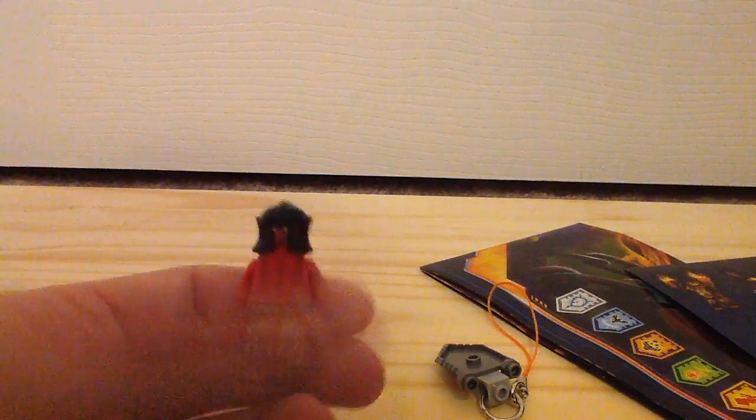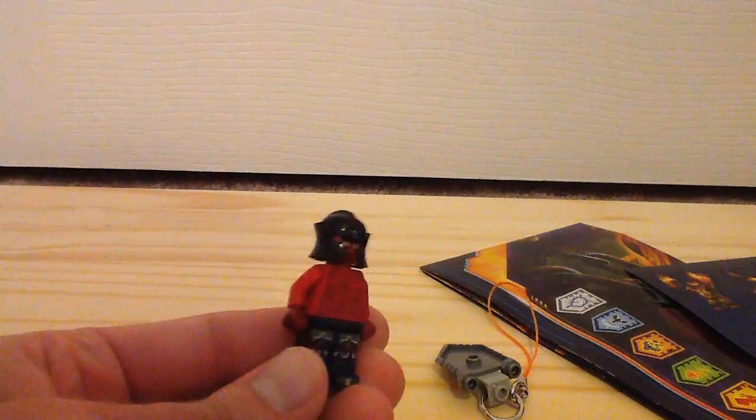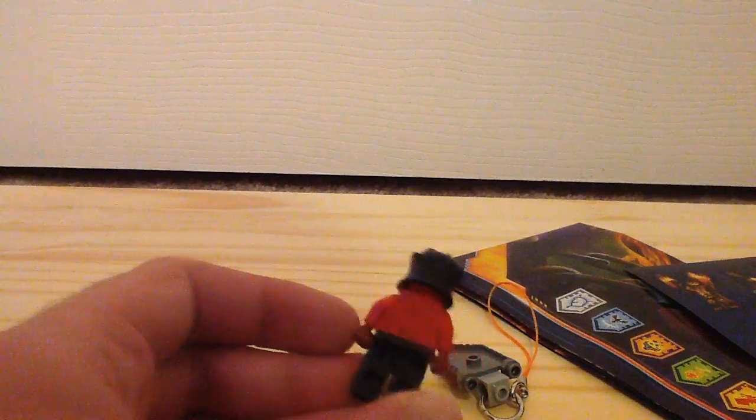Here's our minifigure, which is this Lava Monster — a cross between the Crush Smasher and the Ash Attacker. We can see the front and the back, and there are the faces it has.